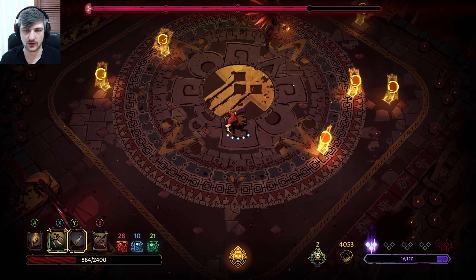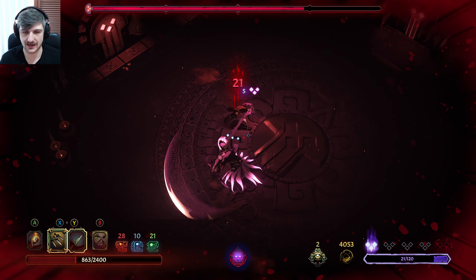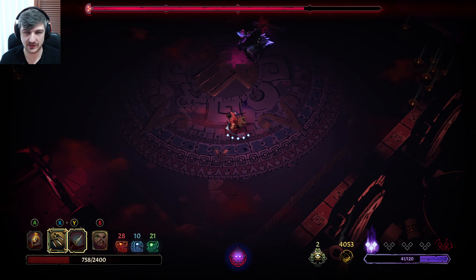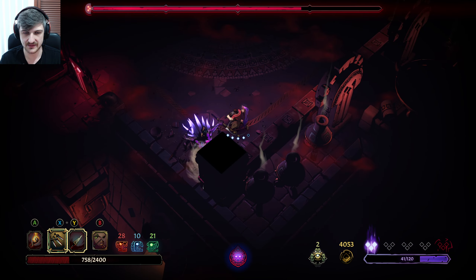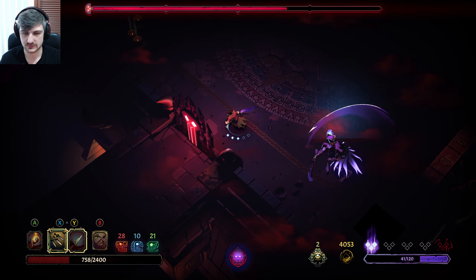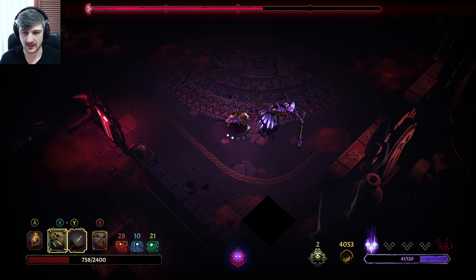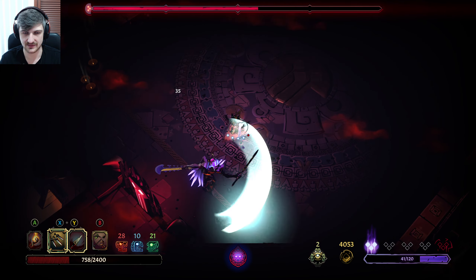We need to be using the throwing knives instead of the bow — the bow's nice for more range but these do way more damage. I'm pressing dodge, I need to do it faster or slower. Remember when I said we need to dodge? I know the attack pattern but for some reason it just didn't get through to me there.